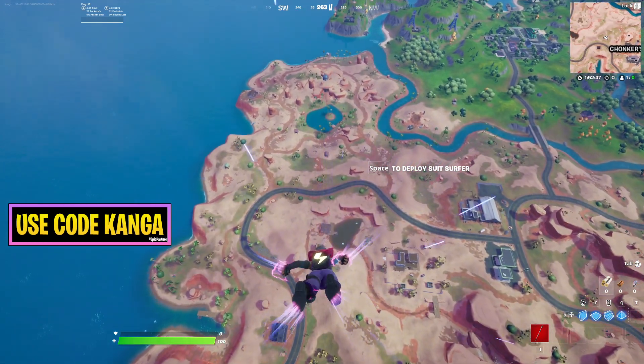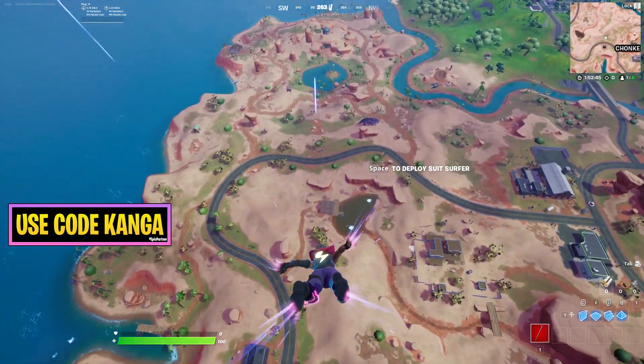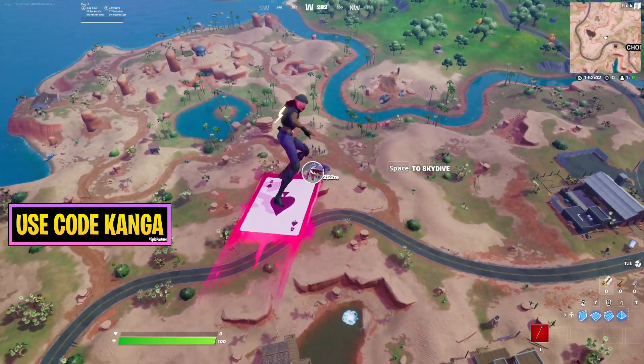One of the Week 14 Fortnite Challenges is going to be to dance on top of Clombo. Clombo is a new type of wildlife in Chapter 3.